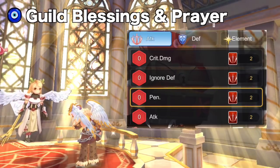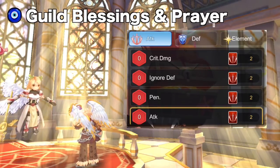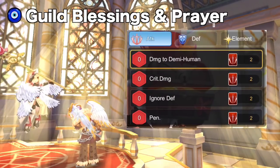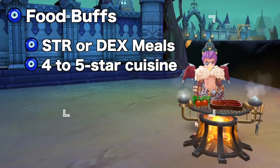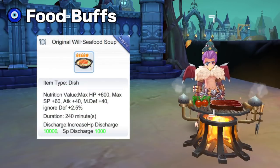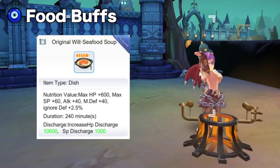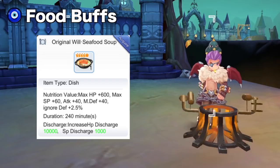For Attack Prayer cards, max them out in the following order: Physical Penetration, Ignore Defense, Attack, and then lastly damage to Demihuman to prepare for future episodes. For foods, aside from Strength and DEX meals, you need to cook and eat 4 to 5 star foods for higher damage output. The best cuisine to eat is Will's Seafood Soup as it gives not only attack but also increases Ignore Defense, helping you achieve 100% Ignore Defense. Six of these grant a total of 240 attack and 15% Ignore Defense.